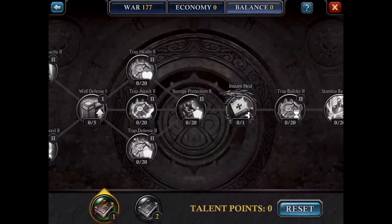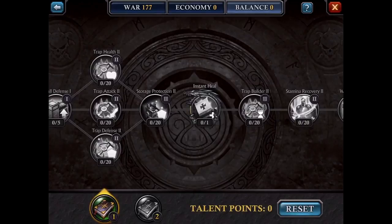You have to get your wall defense up. Then choose between trap health, trap attack, or trap defense. Ideally do all three, but if you had to choose to move on, you want trap attack and trap health — because trap attack determines the damage you do to opponent troops, and trap health determines whether that trap survives to do more damage. Therefore, use trap health and trap attack.